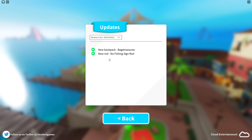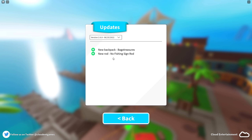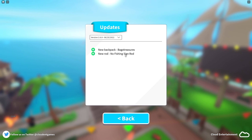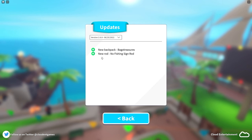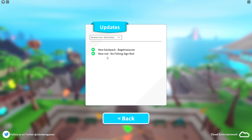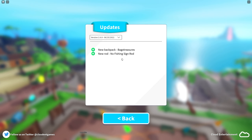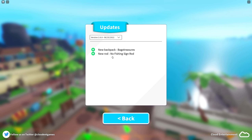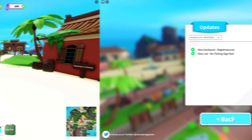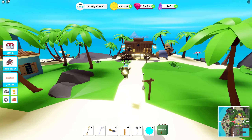So let's check out the updates. Two new things: we have a Backpack Bag of Treasures and a new rod - the No Fishing Sign rod. I believe I've seen this one in sneak peeks on their Discord, like last year or something. So maybe we're gonna see that one now. We'll just have to go and see.